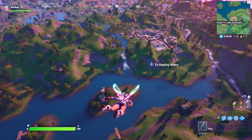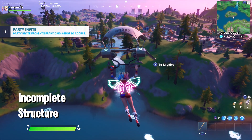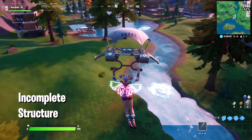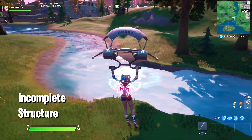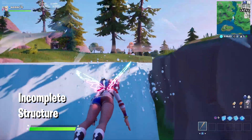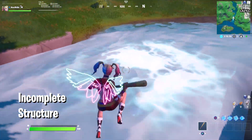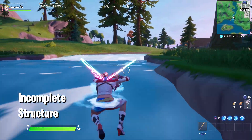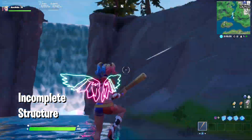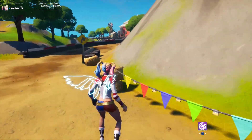The next glitch is a map glitch where you can see an incomplete structure in the water. Go to Lazy Lake, follow the waterfall, and you'll see there's a fish pond. Besides the fish pond you can see a structure that is completely incomplete. You can jump on it, and if you're on PC you can actually see through the water — you'll see the fishes and stuff. I was playing on PS4 so I couldn't see it, but it's there. It's funny how Epic Games messed up this water structure.